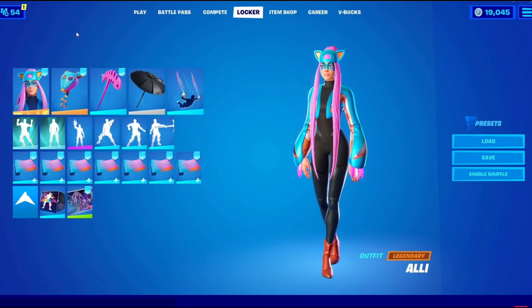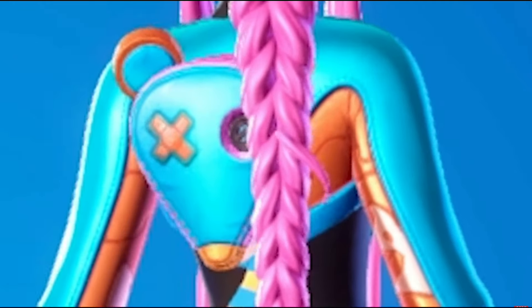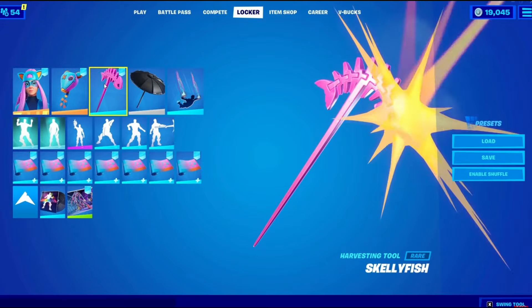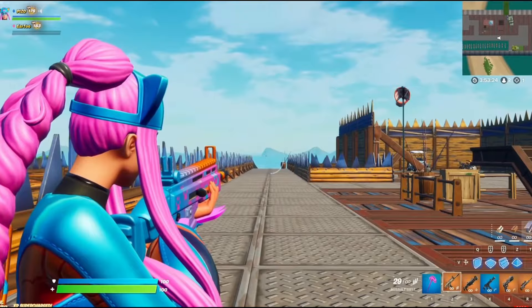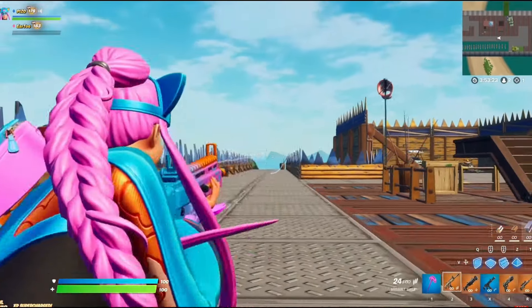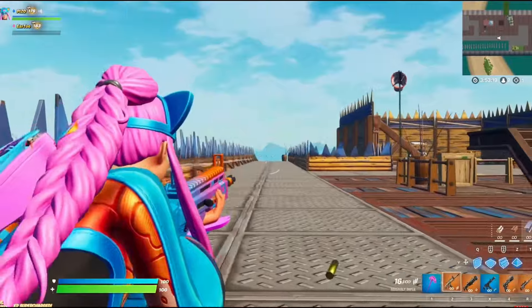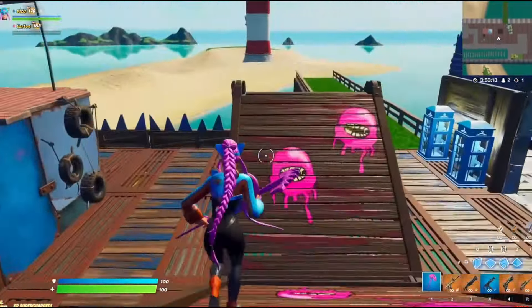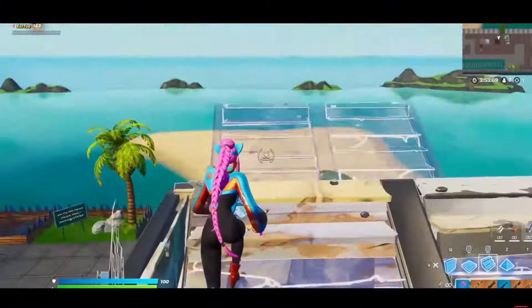At number three with a 40.1% approval rating — just a little below Green Arrow's 40.6% — is Allie. This is the April of 2021 Crew Pack, and personally I don't really get this one. I think it's a very vibrant, very cool looking skin, but I guess the community as a whole just does not like the look of this skin at all.